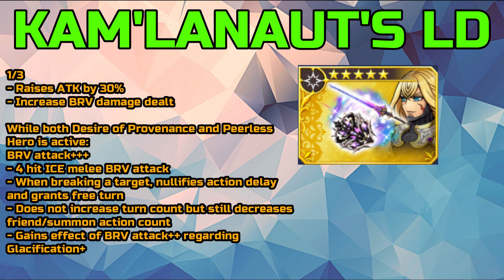At one out of three limit break, his attack is raised by 30% and brave damage dealt by Light Blade is increased. While both Desire of Provenance and Peerless Hero are active, he gains access to the Triple Plus brave attack, which does a four-hit ice melee brave attack. When breaking a target, it nullifies the action delay and grants him a free turn — this doesn't increase turn count but still decreases the friend and summon action count. He also gains the effects of Brave Attack Plus Plus regarding the Classification plus mechanics.